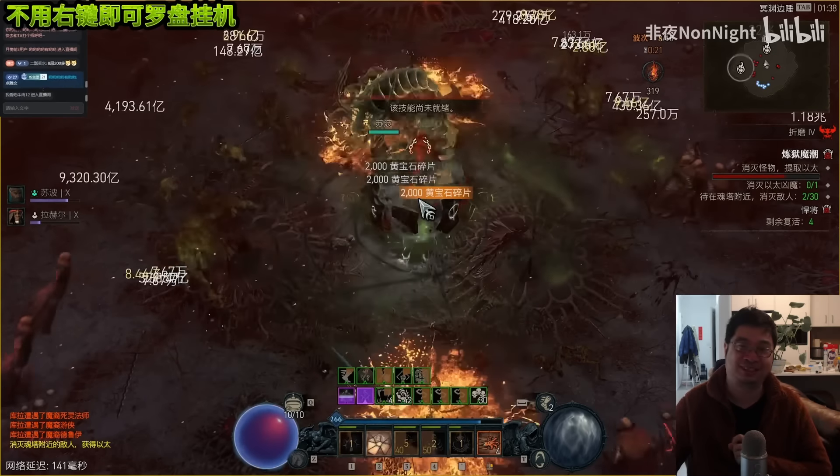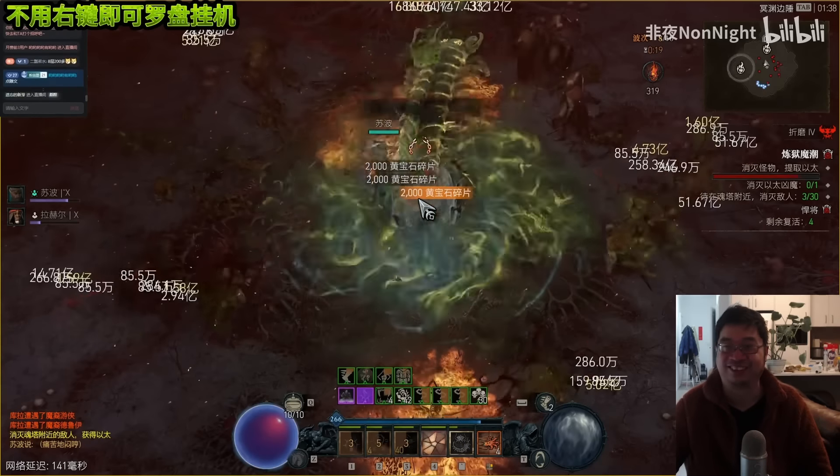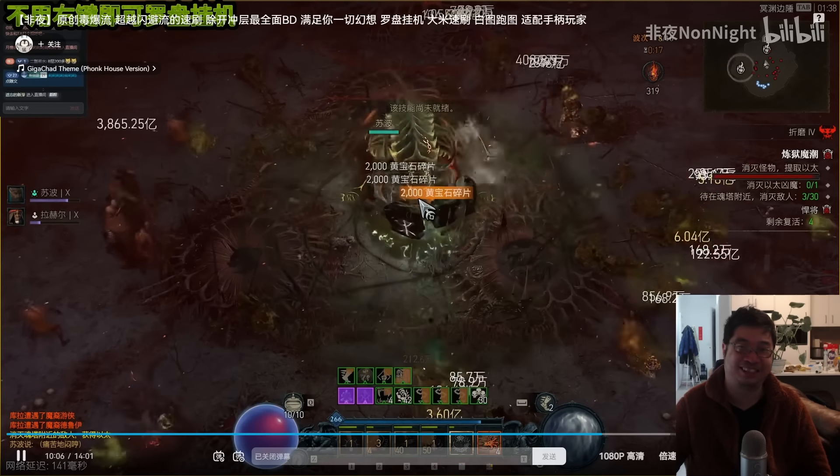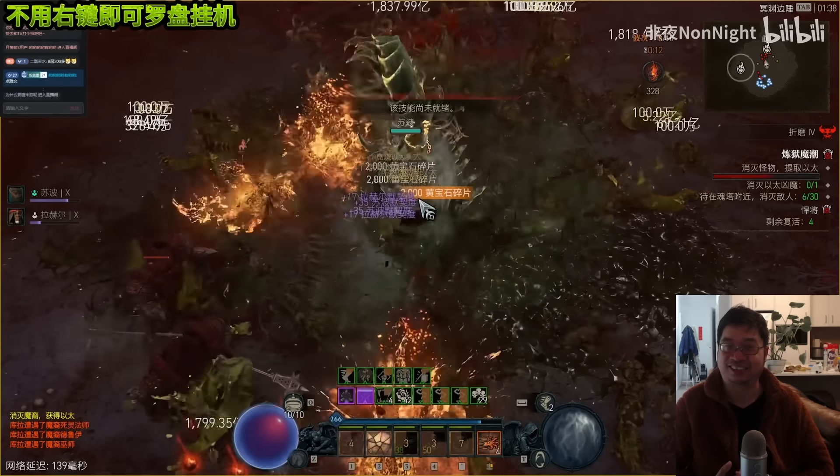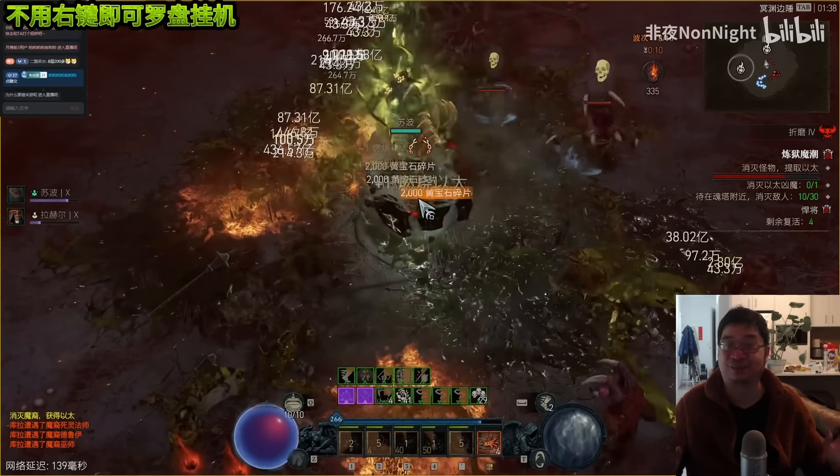You can AFK with this build, which is pretty fun. The Chinese players were demonstrating this — literally standing in the middle of an infernal horde — and you can see the monsters are dying super fast around them.